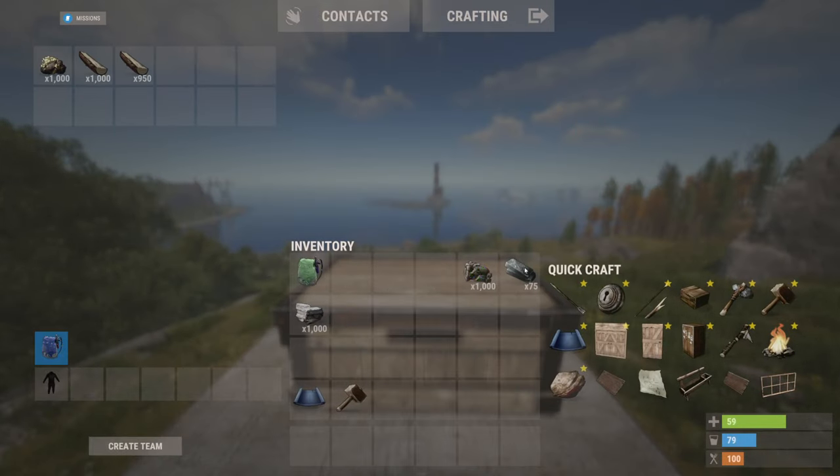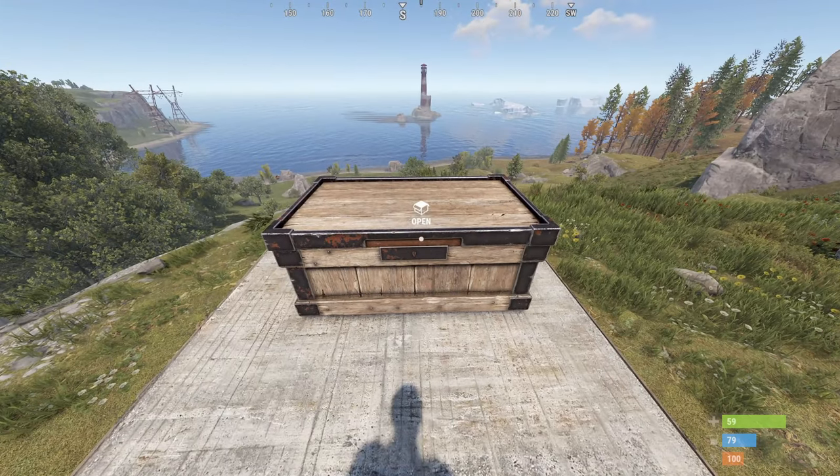To put or take items from the backpack, simply click on it and drag items in the separate window.